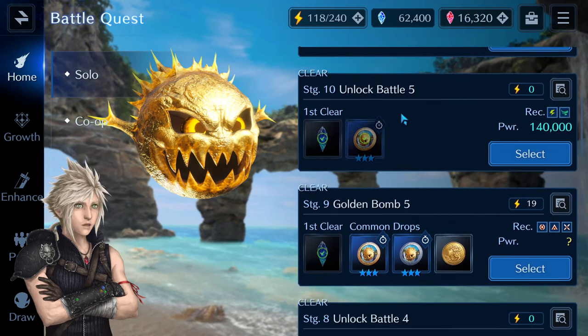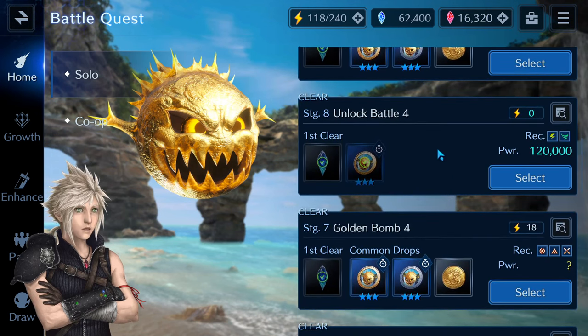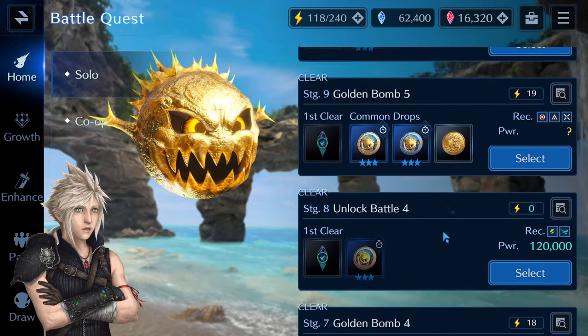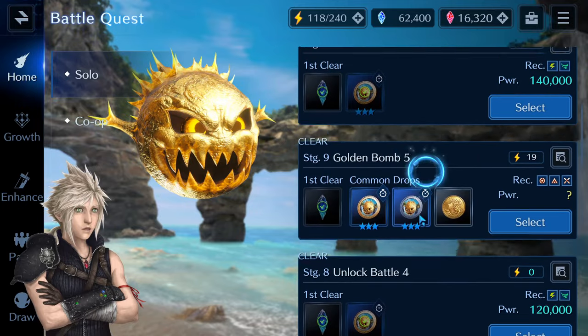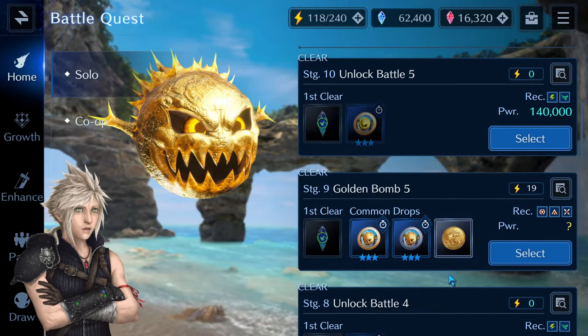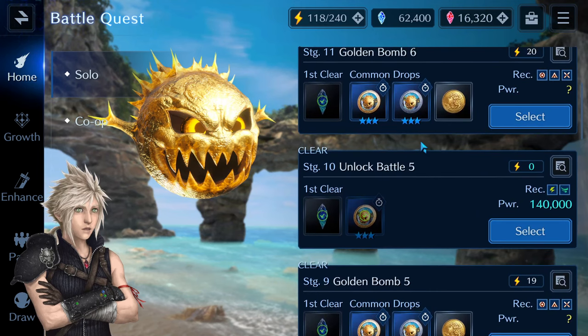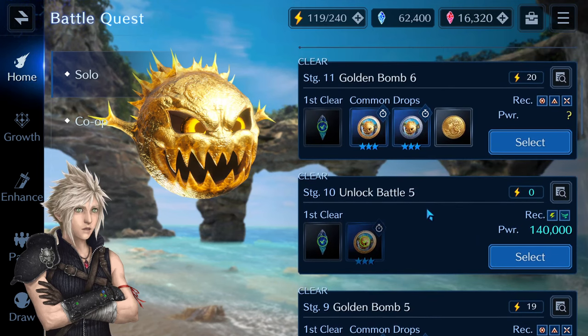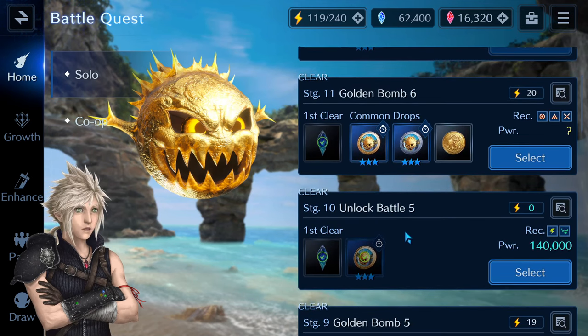Those Unlock Battles are essentially the same thing — the same boss with two adds. They only get a little bit more difficult with each stage. As far as I've seen, it's always 20,000 power in between them, and Unlock Battle 5 is currently the highest we have, until at least part 2 of the event arrives. I am expecting it will be the same boss, just with a little bit more power.